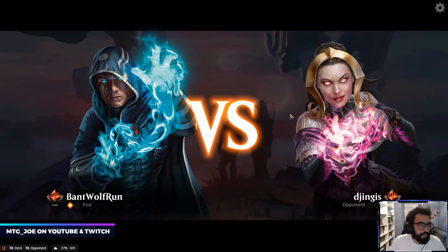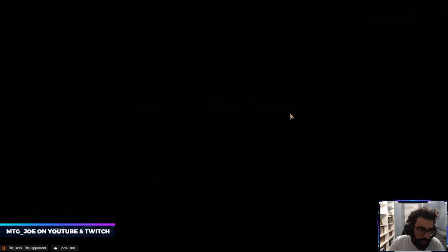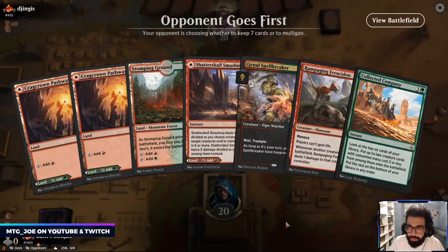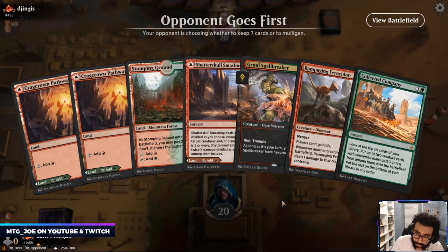Because I don't want to play too much into Extinction Event. On the draw I'll put in some more of the two-drops and just try to run them down. This hand is slow but we have Coco.